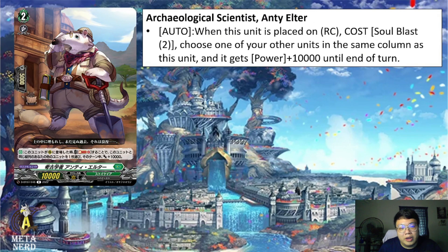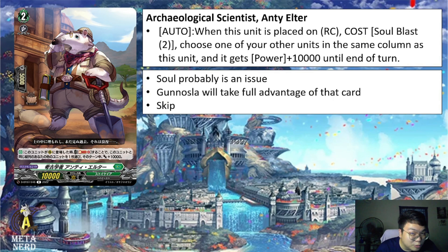For Stoikea, we only have Archaeological Scientist Anti-Eltar. Auto: when this unit is placed on rearguard circle, cost Soul Blast 2, choose one of your other units in the same column as this unit and it gets 10k power until end of turn. Soul might be an issue here because Stoikea does have cards that Soul Blast from the triple R and double R. Although this card might be geared toward Magnolia, I don't think you'll have the soul to use it. But a 10k to another unit in the same column is super nice — for example, Gunusla will take full advantage of that power since Gunusla can transfer whatever power he has to another unit. In all honesty though, this card will be skipped because it's not doing enough for that cost.